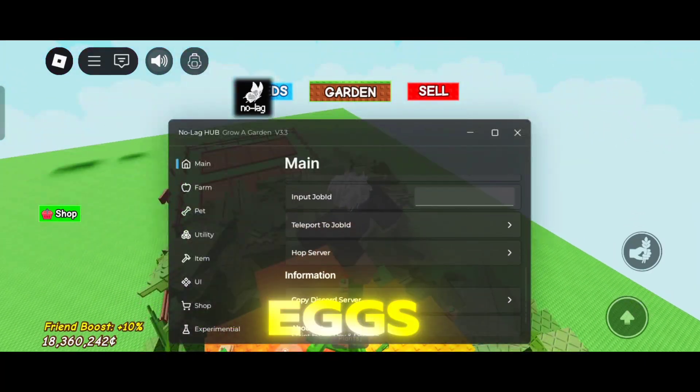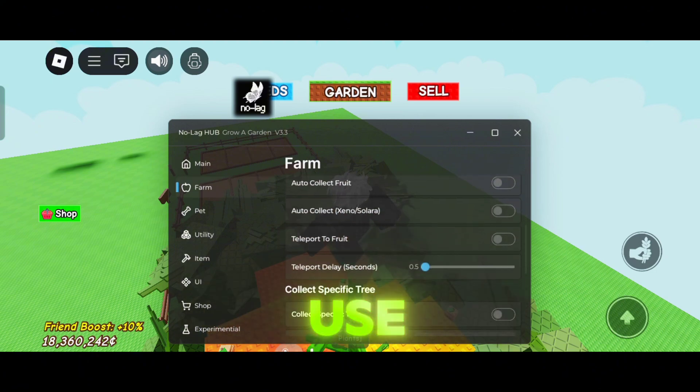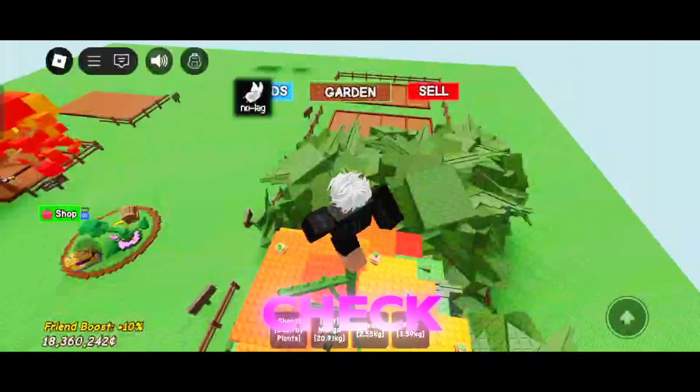The script also has new features like auto buy egg stocks, auto plant eggs, and hatch eggs. This script is keyless, so use it now. I also put the script in the description, so just check it out.